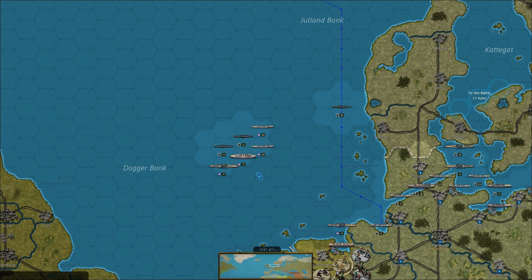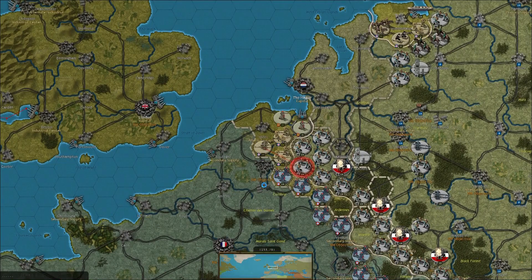He is kind of whittling down our submarines. Down to 3 health there with that sub, and it's going to be surrounded. Well, it won't be surrounded because we've got another sub there. He's going to bring another ship in and position them so we can't get our submarines out, I bet.